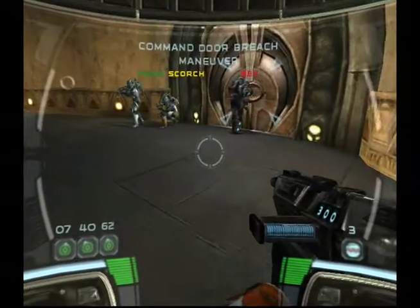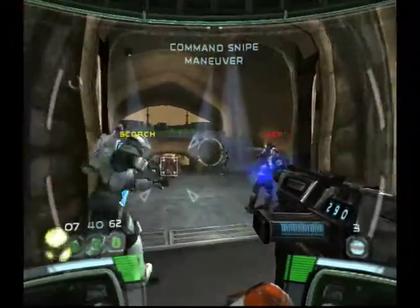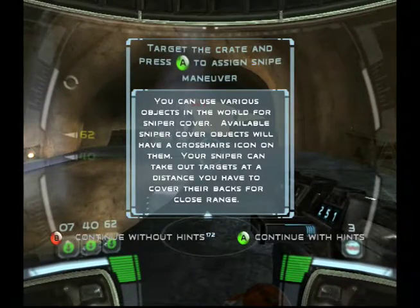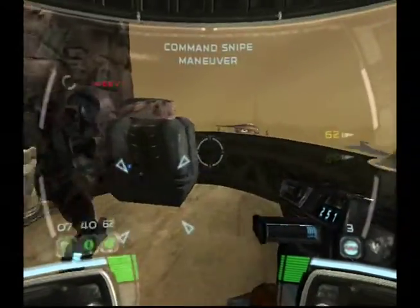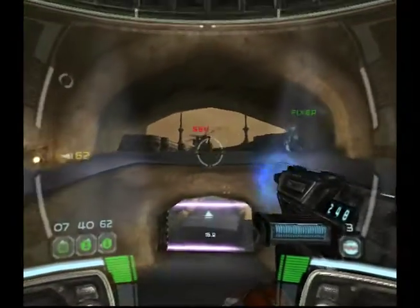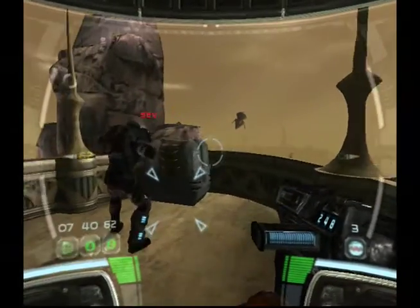Commencing door breach maneuver — detonator set, clear. We got droids. There he is, outside the shield. Delta Lead, assign 07 to sniper position — we need a target on Sunfax. You can use objects as sniper cover. Sunfax is making a run for it — it is absolutely vital he not escape. Sunfax's fighter is warming up — he's taking off! That's one last bug — Delta, nice one there.